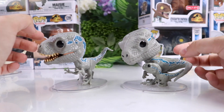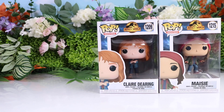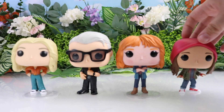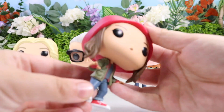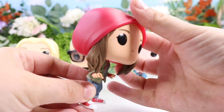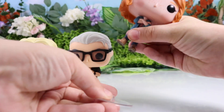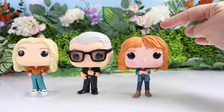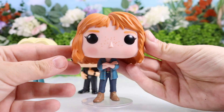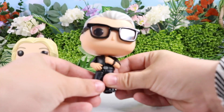Which do you guys prefer — Blue with the baby or Blue by himself? We've also got Claire, Maisie, Ian, and Dr. Sattler. The only one I'm missing is Owen. Love the big Funko eyes — Claire's character comes with a base, which is usually super important. She actually stands on her own, but they do typically topple over because iconically the Funko head is super big with super small bodies.